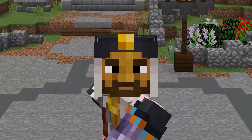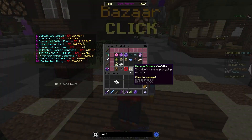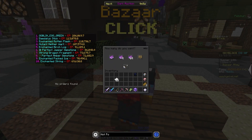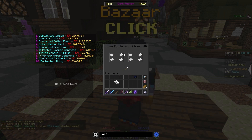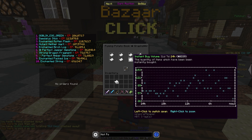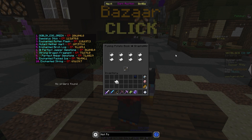So let's take a look at the Fuming Potato Book. The Fuming Potato Book is actually a great item to flip because there's lots of demand for it. To flip it, you're going to want to make a buy order. As you can see right now, they're going for 1.325 million. The instant sell volume is rather high at 83, and the instant buy volume is around 100 normally. That is because people play a lot of dungeons, which is where you gain this item.